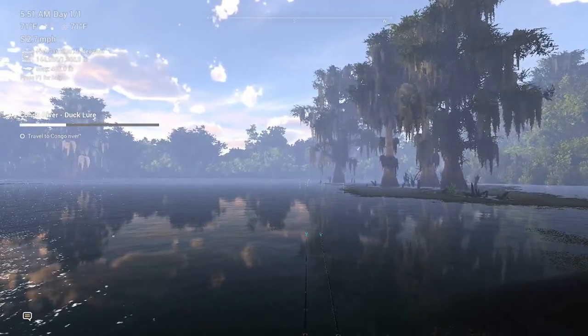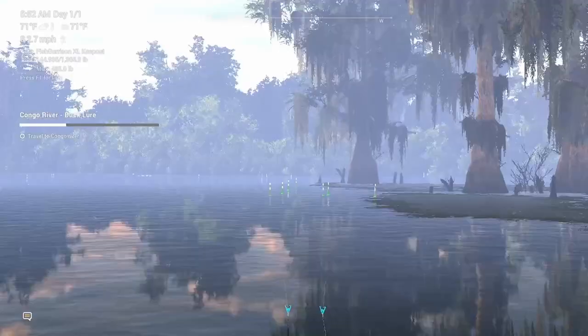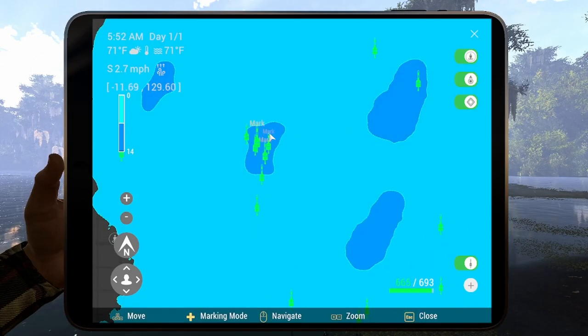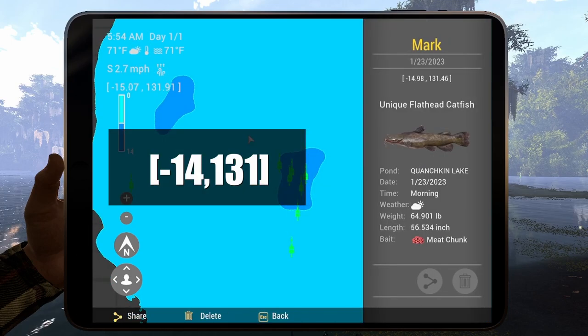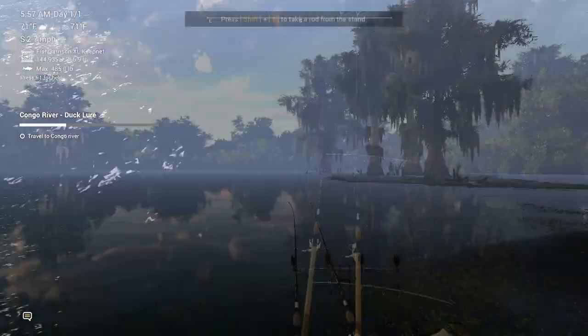You'll want to cast straight ahead, right in that little gap between the trees — anywhere in that little area. Let me show you on the map so you can see the coordinates. So you spawn in right here and we're throwing to this deep spot. Anywhere in the range of negative 14 to 131, negative 17 to 128, negative 22 to 126 — any of those areas. I caught this uni flathead at negative 15 to 131.